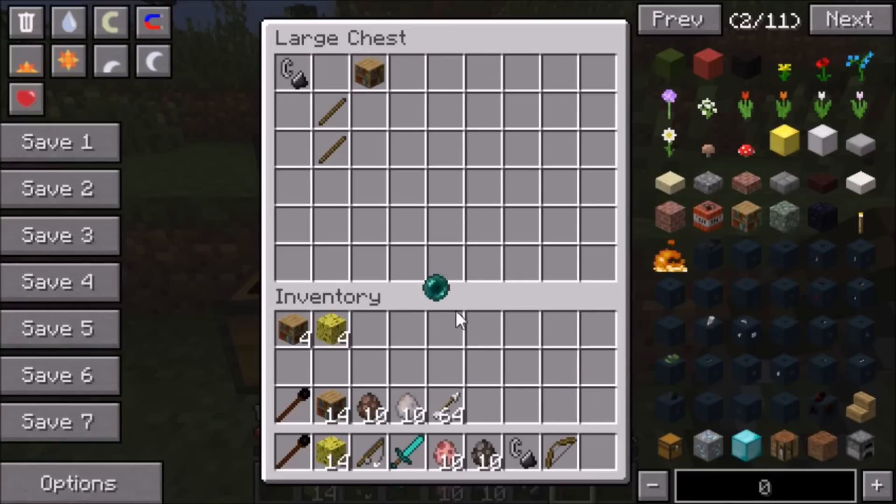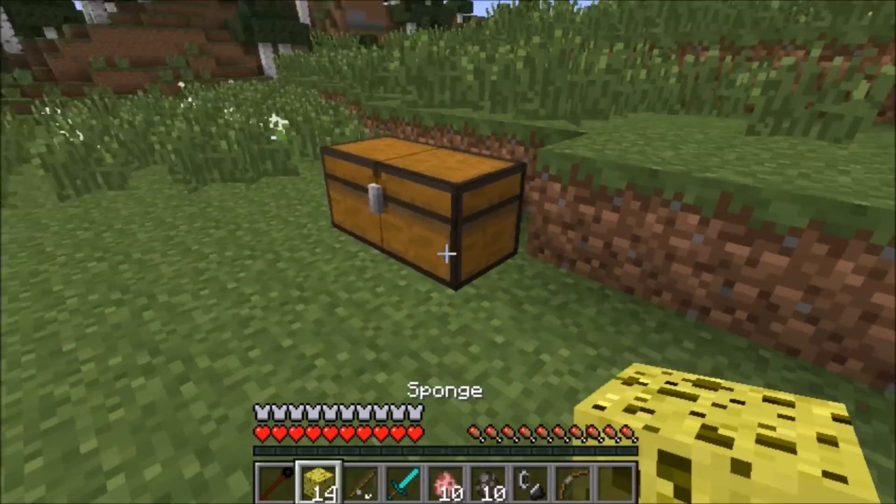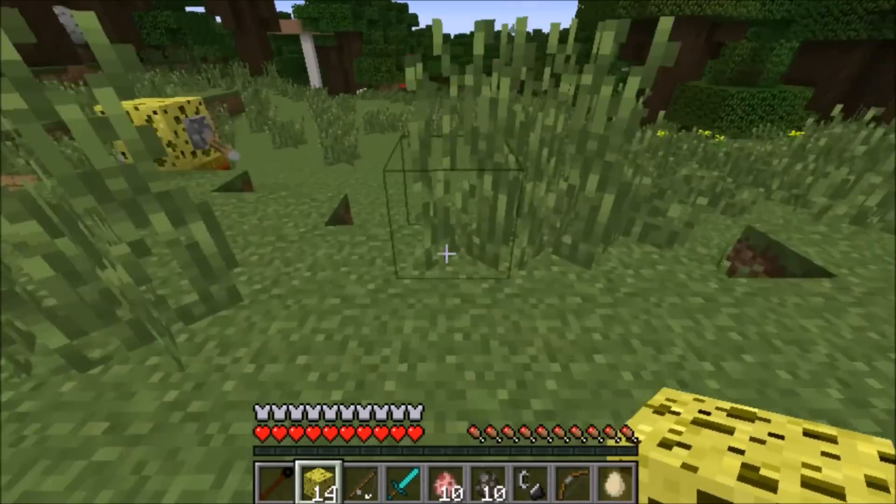I also got a bow and some arrows because it's going to be creepers, zombies, just a bunch of mobs. So you want to watch out for that and you want to pack some weapons.